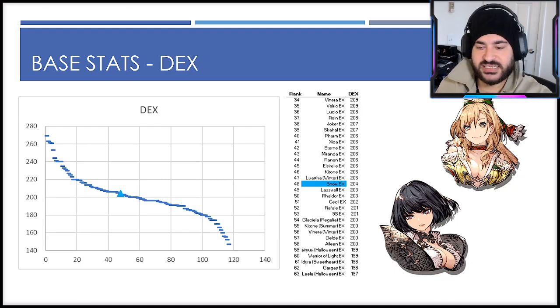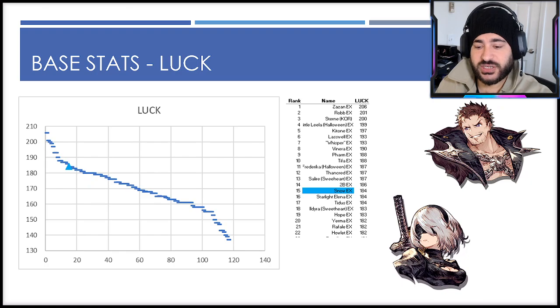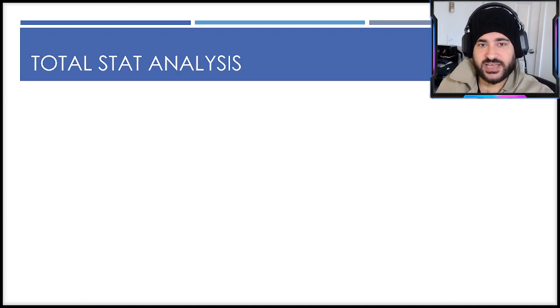Dexterity is kind of the same — middle of the pack, maybe a little bit higher, 48 out of 120, coming in at 204 base dexterity, which doesn't really affect too much in his kit overall. Luck, he actually skews on the higher side, being a top 15 luck unit, which helps his critical avoid rate as part of his survivability, and also does things for accuracy.